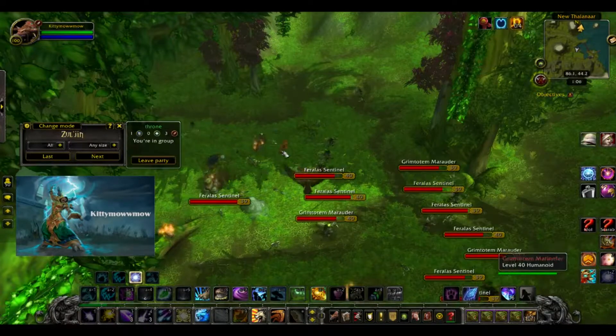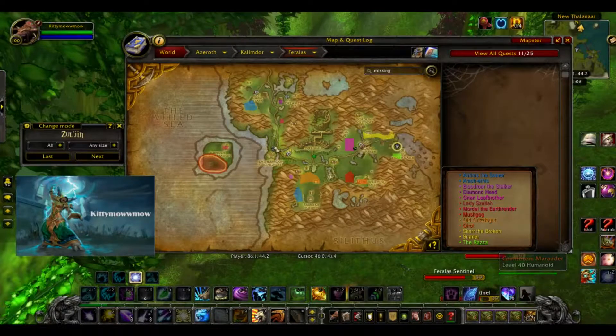This pet is a zone drop — it can drop from any mob in Feralas. If you've watched my recent video on Emerald Whelpling, you farm the Emerald Whelpling up here and this pet can drop while you're farming it, but this pet does have a very low drop rate, so chances are it's not going to drop since you're not getting that many kills per hour.